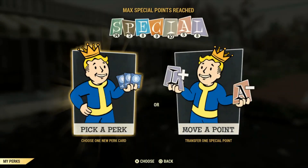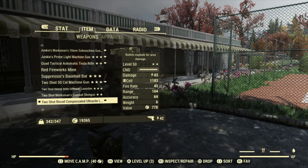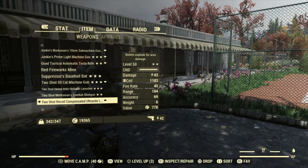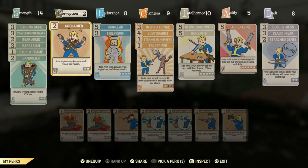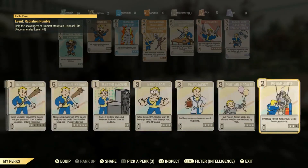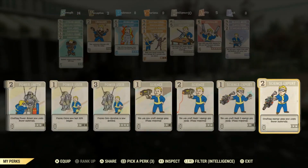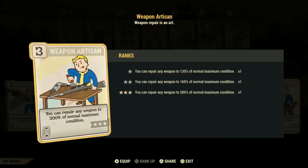When I got the gun it was almost broken. What I did was I put the condition doubled on it, which is the Weapon Artisan card. This card will let you fix your gun to 200% above its normal condition.